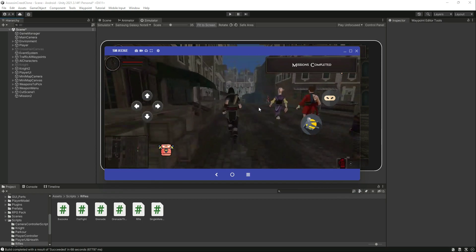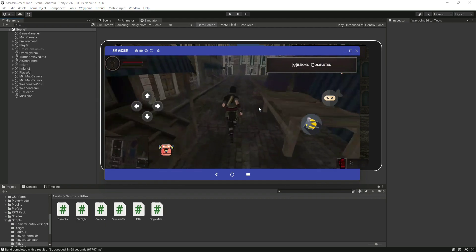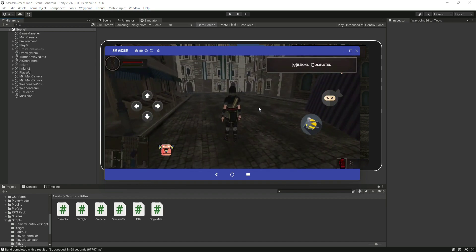Everything works perfectly fine and all missions are completed. The next thing we'll fix is the UI issue — we need to move the pickup button to a better position. Also, instead of always showing the mission text area, we'll create a button and only show the missions text area for a few seconds when the player presses it. But that is for the next video.